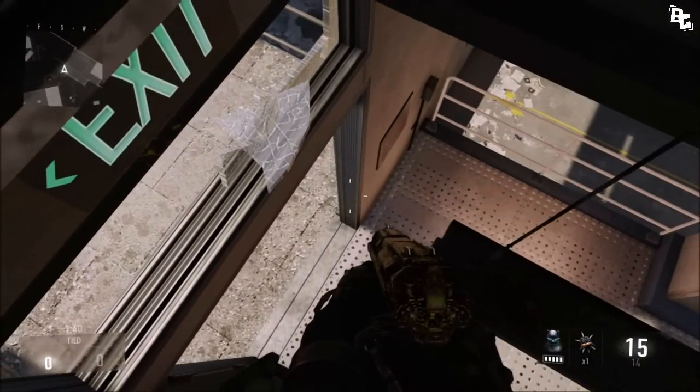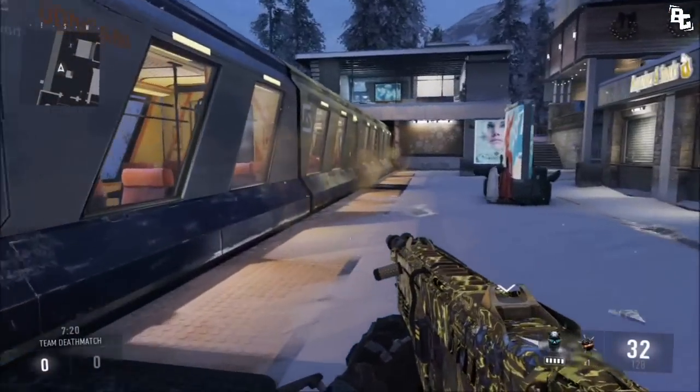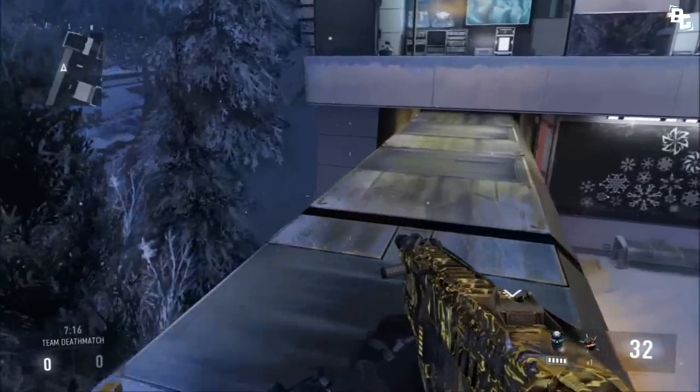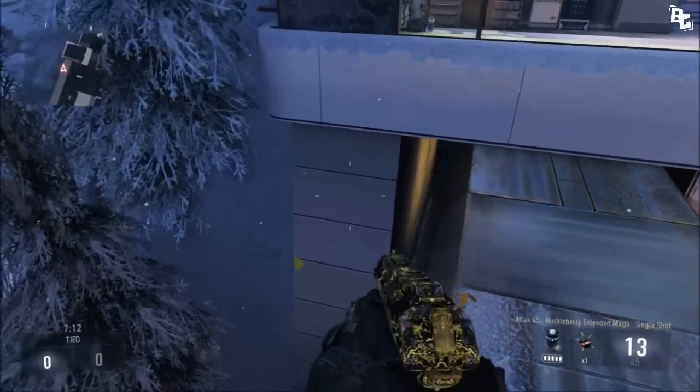Nobody really expects you up here, mostly because there's a lot of metal around you so they can't really see you. The next one is on the map Drift. All you guys want to do is come by the trains, jump on top of the trains. It does take a second to get on here, but right where I shot — you guys want to kind of line up with that.